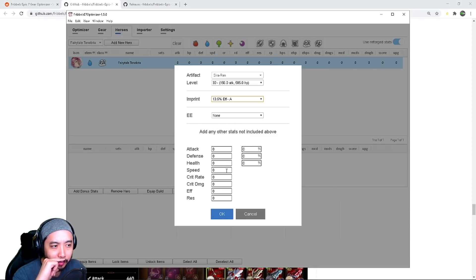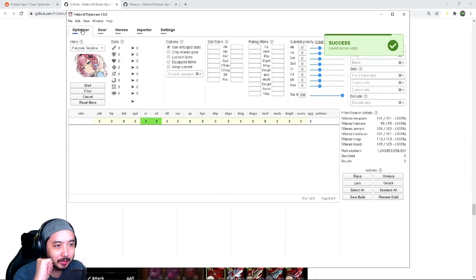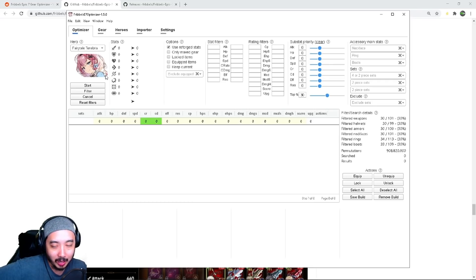Artifacts come with stats already adjusted, and the imprint gives a rank effectiveness. I'm not sure what other stats besides exclusive equipment, imprint, and artifact would apply here — if you know, leave it in the comments. We click OK and Fairy Tale Tenebria is saved with her bonus stats. Now let's go into the moneymaker — the optimizer. This is where the magic happens. My guide is just to get you off the ground — there are so many advanced features that I encourage you to explore.